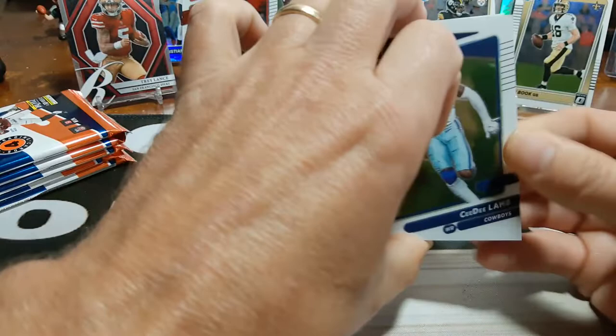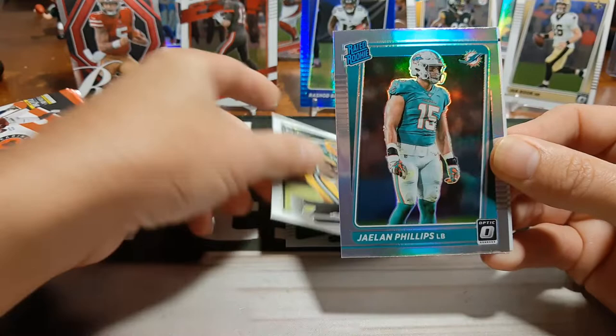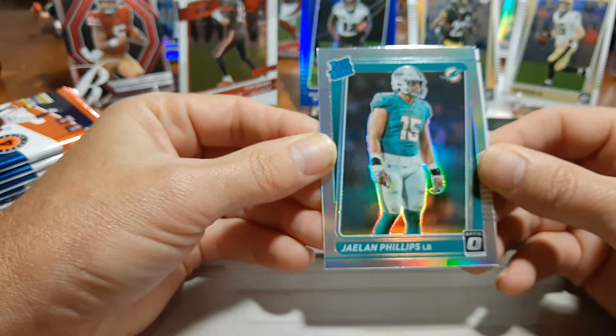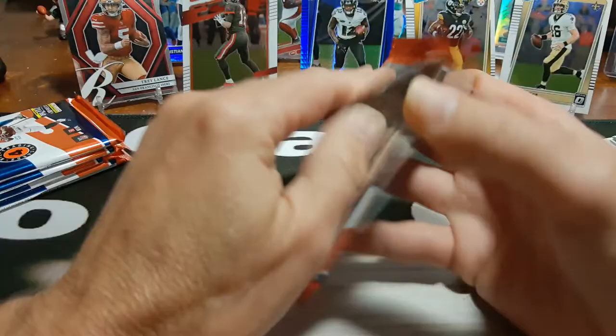I wonder what kind of fantasy team I can get out of this mega box. CD Lamb, Randall Cobb, and we have got — ooh, that looks like T-Law colors. And it's not — it is Jalen Phillips. It's also Miami's colors there a little bit. But that is our holo rated rookie. Eric Stokes — pulled several Eric Stokes here on the channel for some reason.